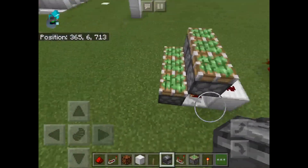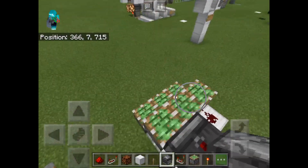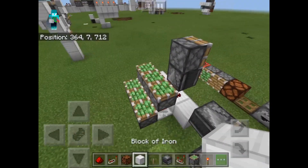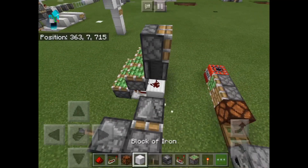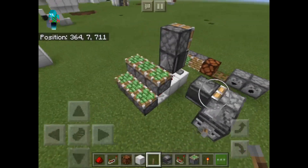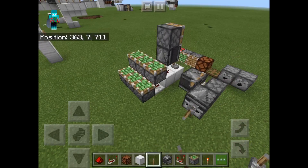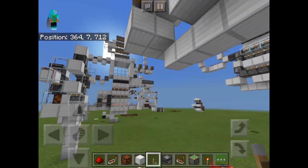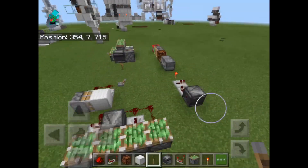We could also have a similar situation where you have something like this. If we turn this on normally, or just give a normal one-tick pulse, everything will activate. But with a Zero Tick Pulse, only these will activate. That is something quite useful if you want to keep certain Redstone builds ultra-compact.